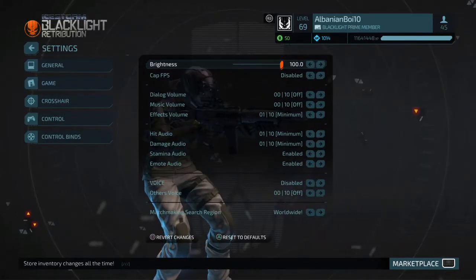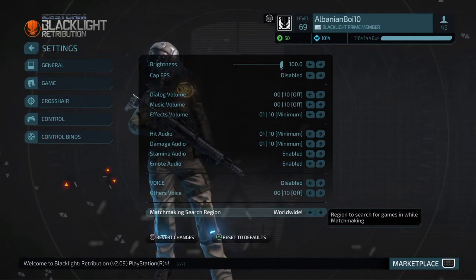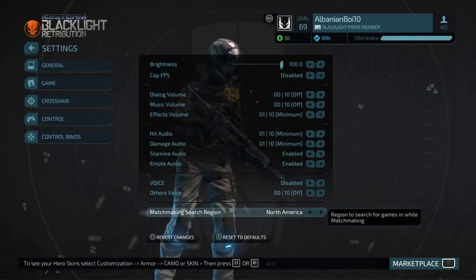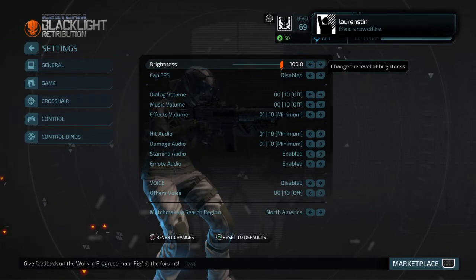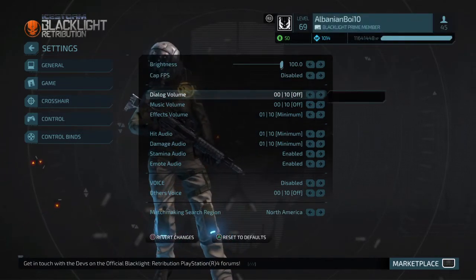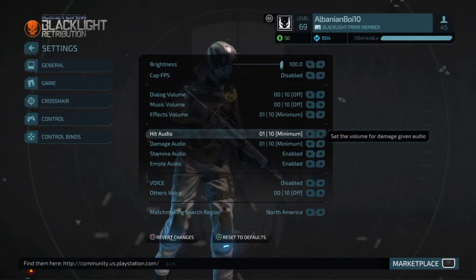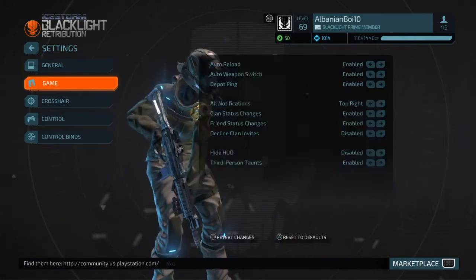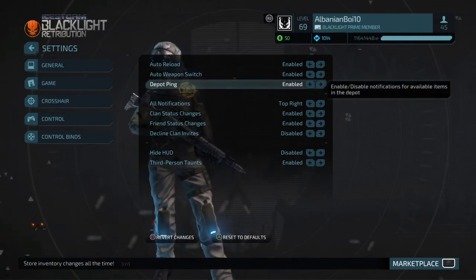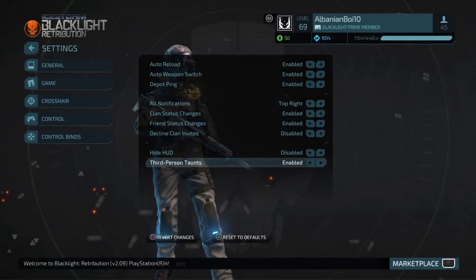First off, general — this stuff is personal preference. For matchmaking search region, you need that to be in the continent you're in. I forgot to switch that, so I'm gonna put that in North America. Brightness 100, KFFPS disabled — I really don't know what that is, this is just personal preference. All this stuff — what type of audio you want, how high you want it. Onto the game: auto reload enabled, auto weapon switch enabled, depot ping enabled, notification stop. I think this is all default so you guys should probably have similar stuff.